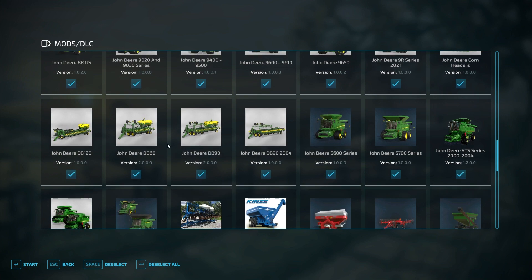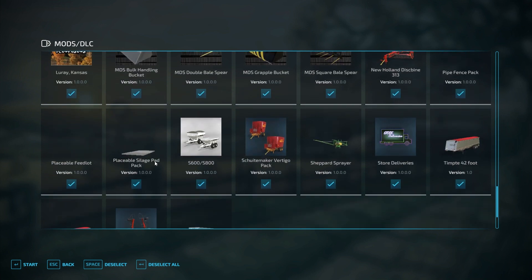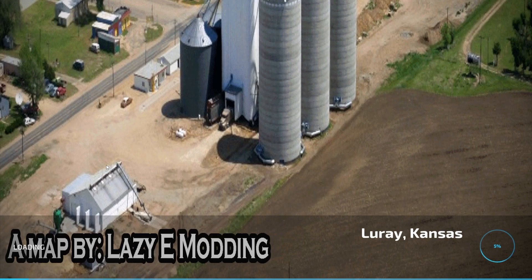So you start a career, new game. We'll do a farm manager on Loray Kansas, and then make sure you have the Placeable Silage Pad Pack activated. We'll activate that and let it load.